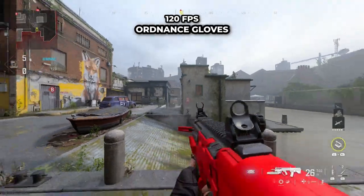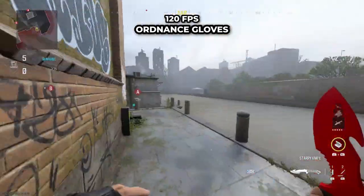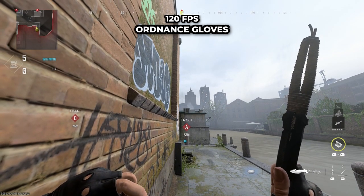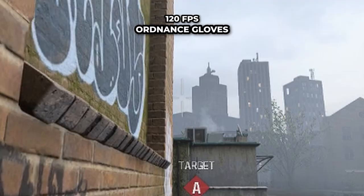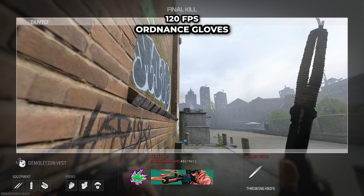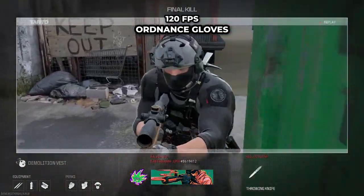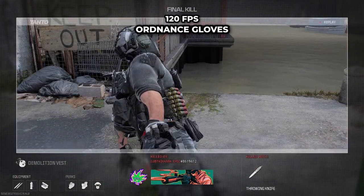For the next spot on the opposite side, push into this corner and line your throw knife so the bottom part is just below, tucked into that roof, and the left side is just the tiniest bit tucked into the brick wall. Pause the video and practice in a private match, then throw to take out anyone head-glitching this area watching that side area and the bomb site.